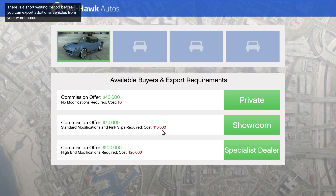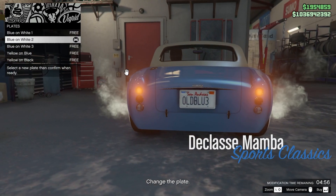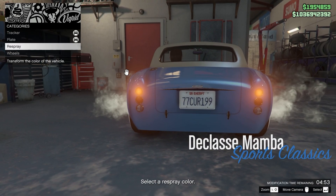If you don't spend any money you just get the base $40,000. If you spend an extra $10,000 you actually make a $20,000 profit, but you have to do a modification and pick up a pink slip, which is probably the worst option because it takes more work and costs money. The last one, which I like doing the most, is the commission offer — this gives you $100,000 for selling the vehicle but requires a cost of $20,000, giving you the most profit. So let's spend our $20,000 and deliver it.